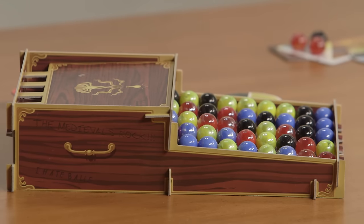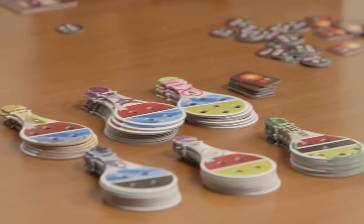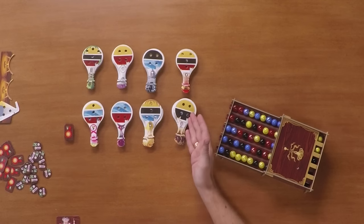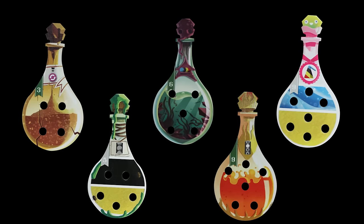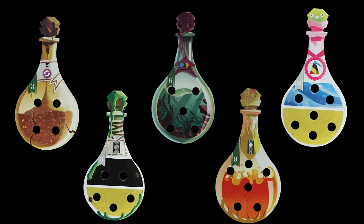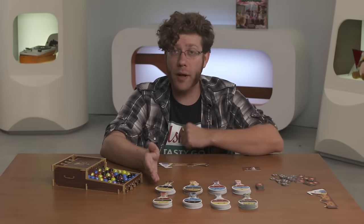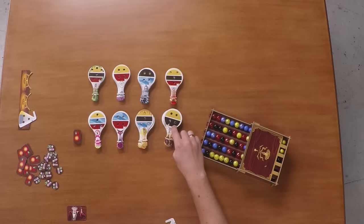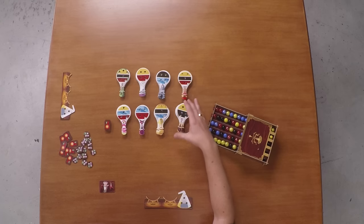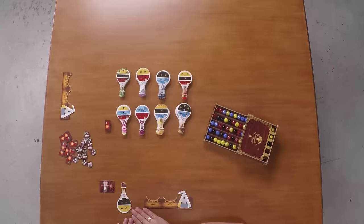In Potion Explosion, you are an apprenticed alchemist attempting to complete as many potions as you can by filling in these slots with ingredients, getting either combinations of three of a kind or five of a different type in order to receive a final skill point and trigger the end game. To complete potions, players will grab these multicolored marbles and place them on their potion tiles. Once all of the slots have been filled, they go into the player's scoring area to be counted at the end of the game.